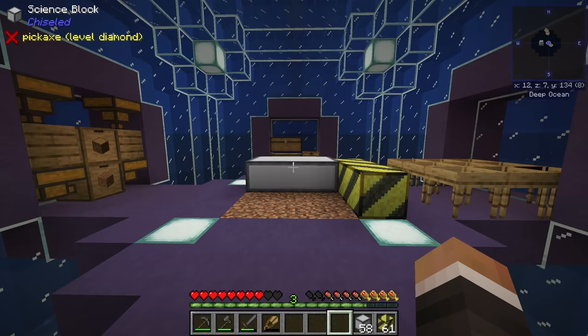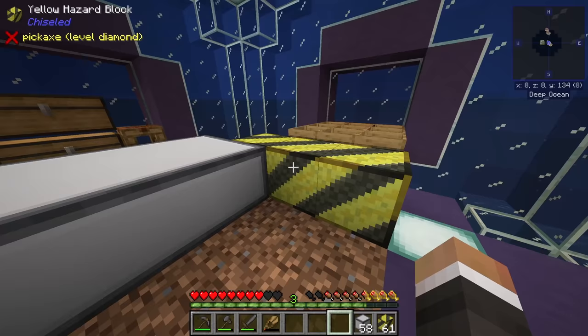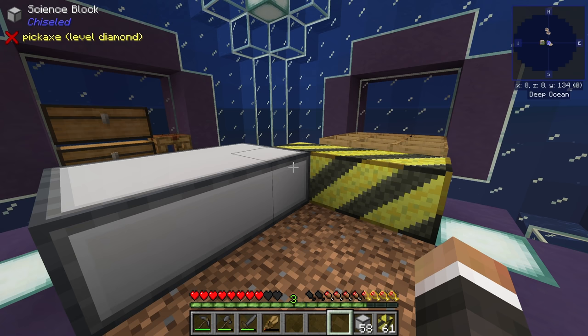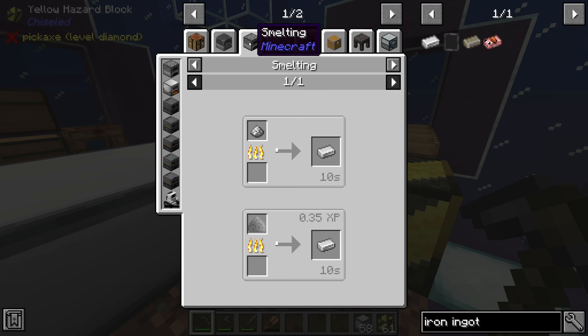You may be wondering why we've got these science blocks and these yellow hazard blocks down on the ground. The reason is that just before I started recording we put these down to get an idea of what they look like. Unfortunately, as you can see in the top left corner, both the science block and the yellow hazard block cannot be broken with our current pickaxe - they require a pickaxe that can mine diamond, so an iron pickaxe or better.